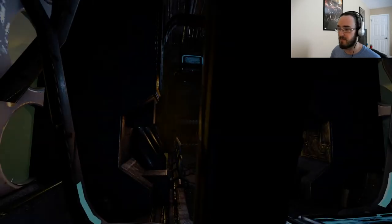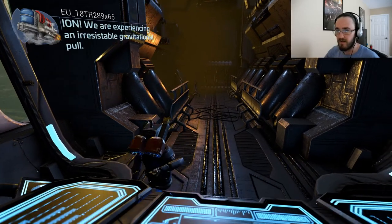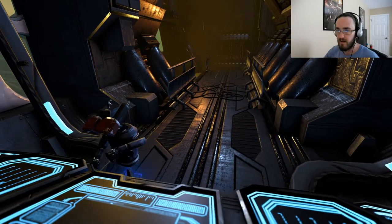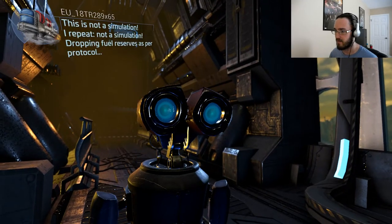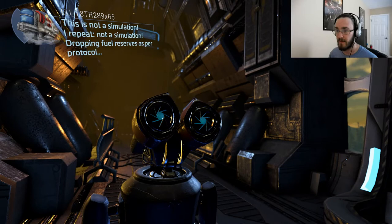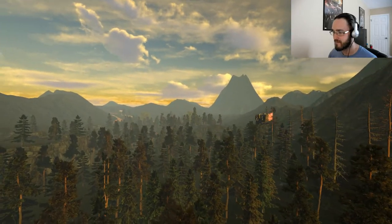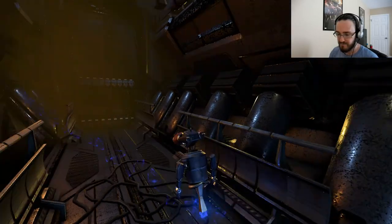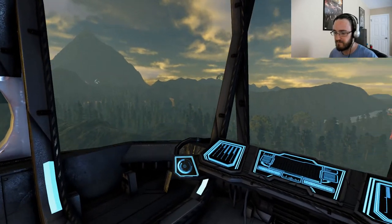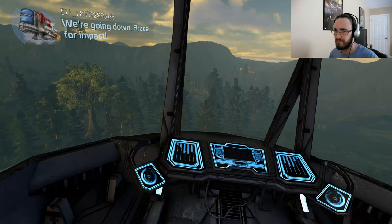I've been looking for a nice little robot survival game. Ion, we are experiencing an irresistible gravitational pull. This is not a simulation. I repeat, not a simulation. Dropping fuel reserves as per protocol. Okay, so we're definitely crash landing. We're going down. Brace for impact.